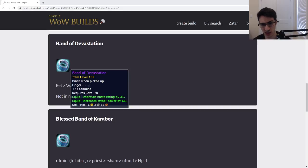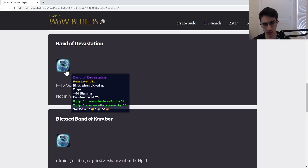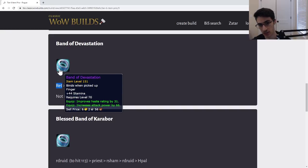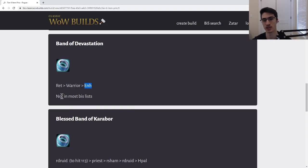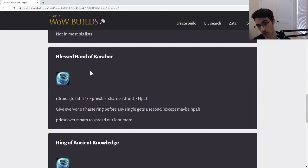On to Band of Devastation. This is the least contested of the haste rings — not technically on a ton of best in slot lists, but kind of tied for several. For Ret Paladins, this is considered best in slot on some lists, while others say the crit strength ring is better. I think this is best used on a Ret because they generally never need hit from their ring and it makes sense to give them Band of Devastation to hold them over. If you give Rets the Band of Devastation, you can safely give Warriors the crit ring and Enhance the hit ring.